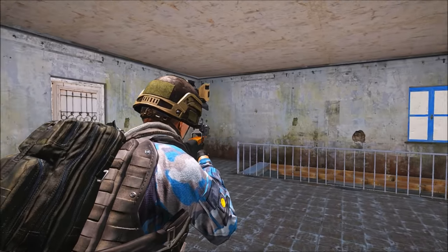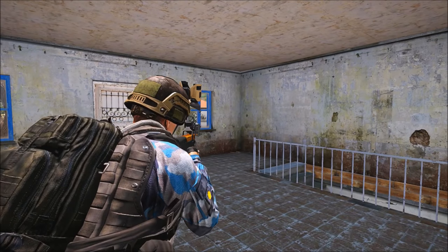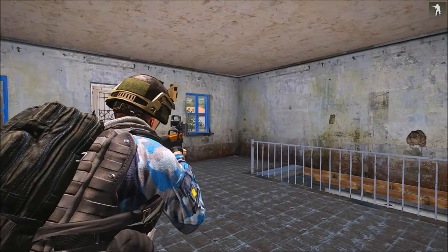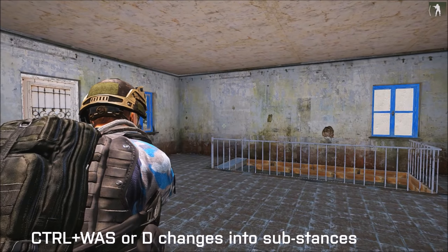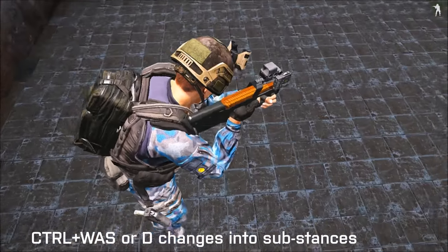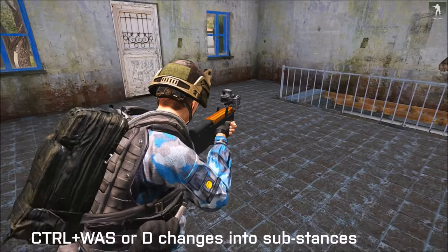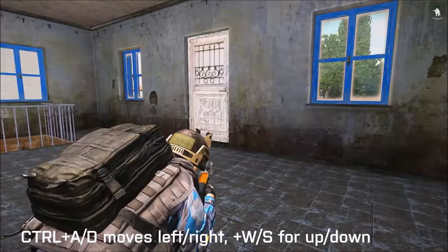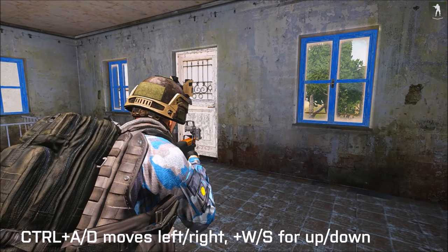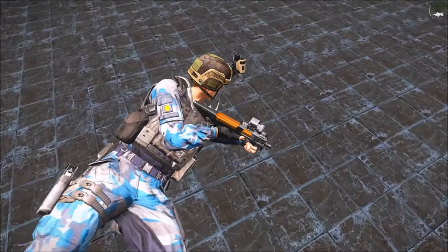Now this next thing involves stances. Obviously you have crouch, standing, and prone. But if you hold control and do any of the movement keys, you'll have these options — A and D to lean, and W and S to go up and down, take cover, and get on your back. If you do control and A or D, and then do Z, you're like this.